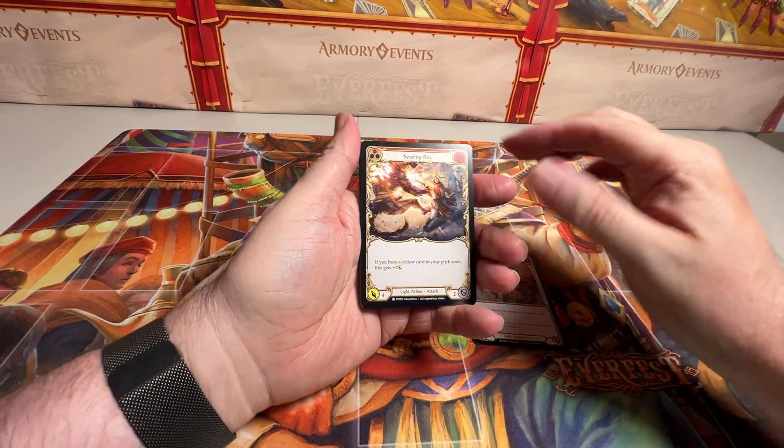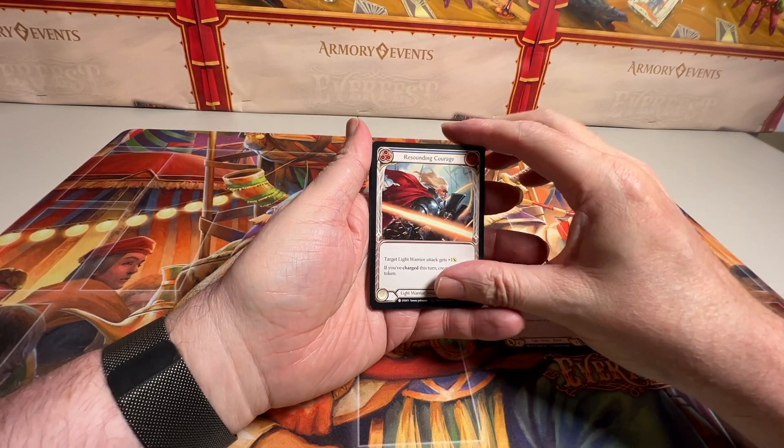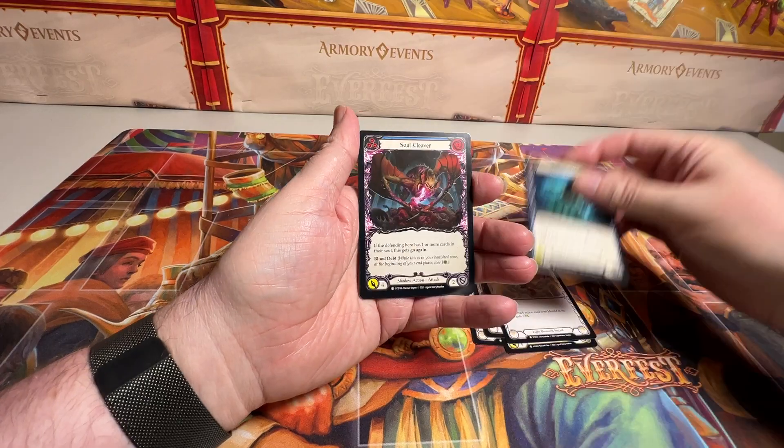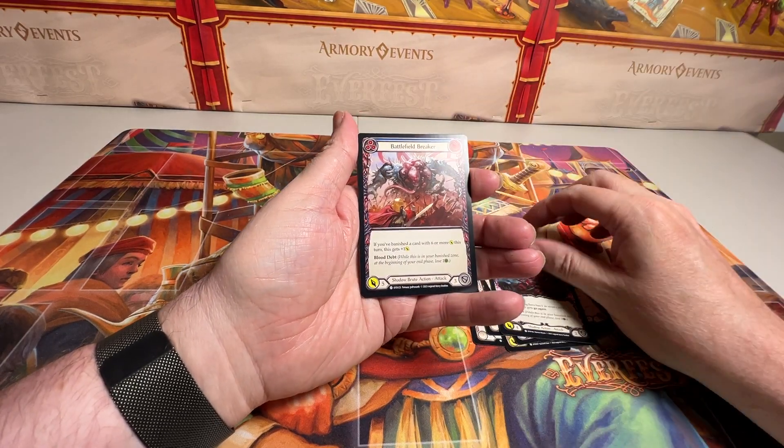Let's see what we got. We will slow roll through our commons here, looking for our foil, which is back here somewhere.